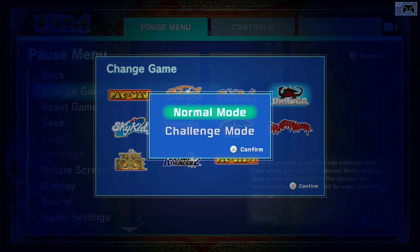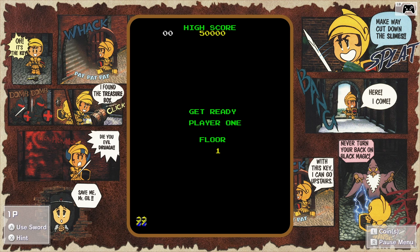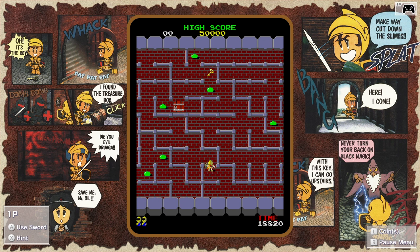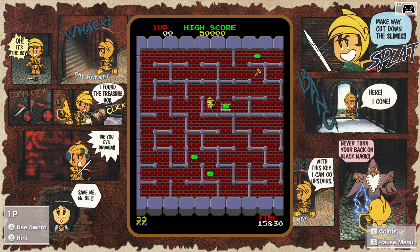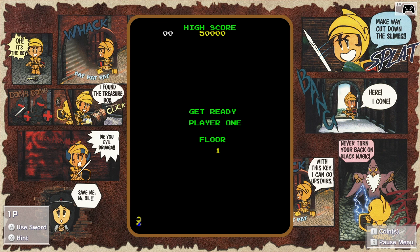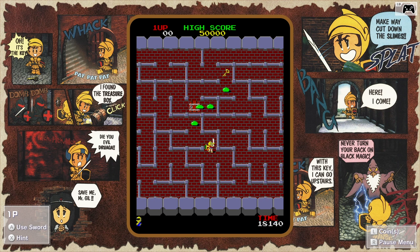We're gonna do the Tower of Druga — I'm gonna pronounce it that way because I'm not really sure how. I like this little comic book background, this is cool. I've never played this game so I don't know what to expect. Get ready, player one. We have hints or use sword — let's use our sword. Okay, there's little blobs. There's a door. I think we need to find a key to get out of here. Am I really attacking? How do you attack? I'm missing something here. There's the key — we just gotta get to the key. Oh, you hold A to hold your sword out. It all makes sense now.